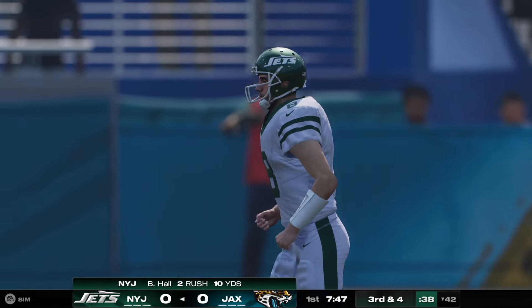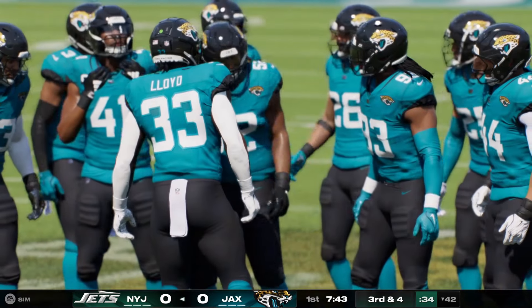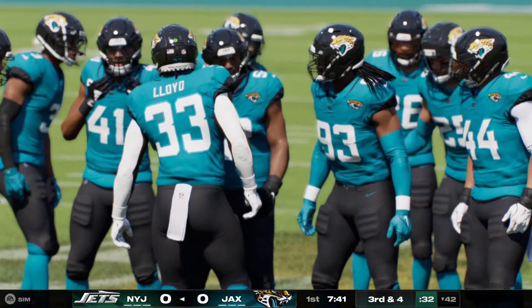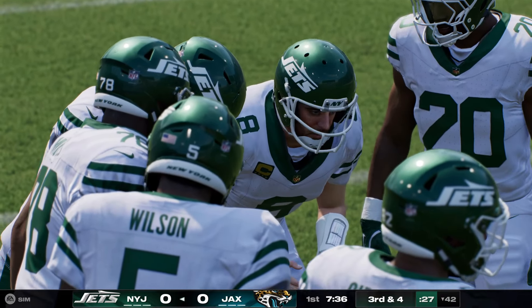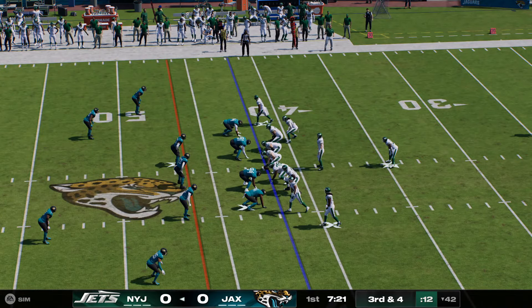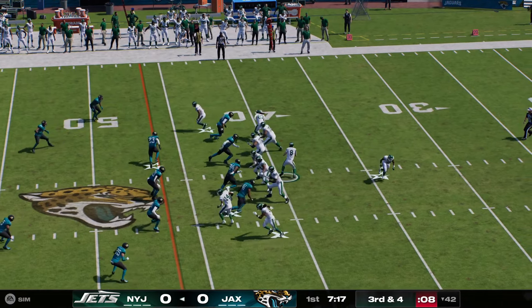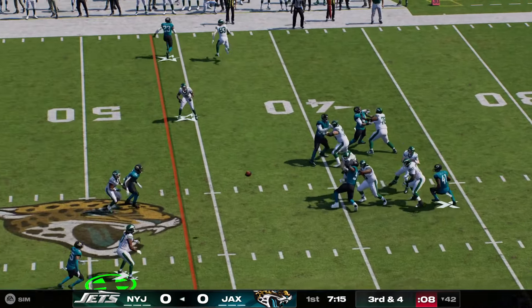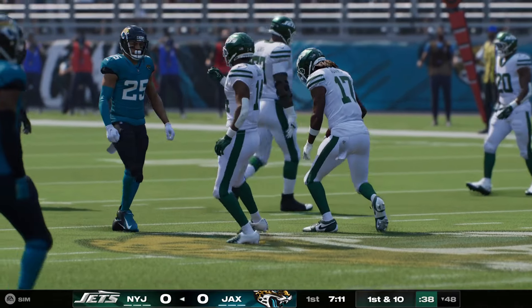This is an awfully tough route to defend in man coverage because he lines up on the right and then runs a crossing route back to the other side of the field. As a defender, you're not only trailing him the whole way, you're also looking out for your own guys. Then you can't catch up in time to prevent the completion. He goes deep left side — incomplete. Some good closing speed there defensively, because that looked open for a minute. Never gave up, converged on his man and broke the play up.